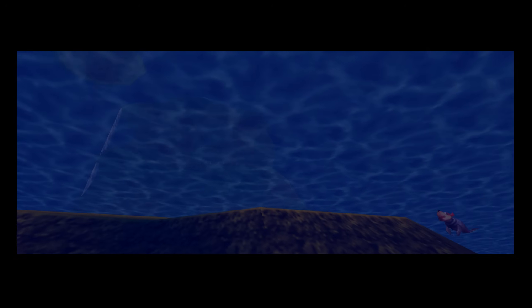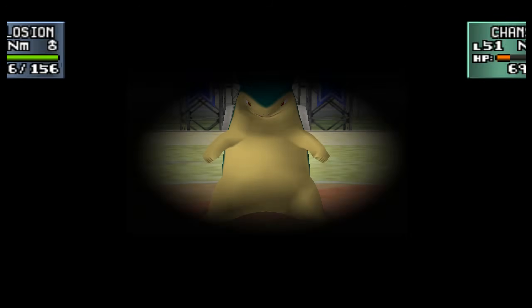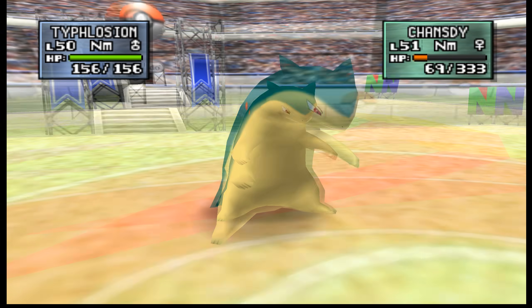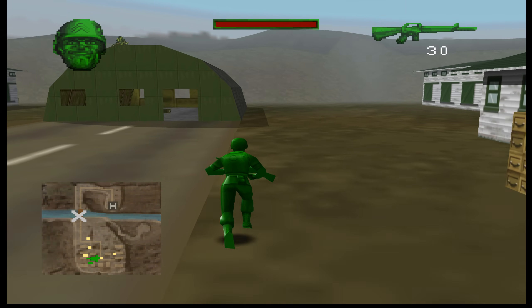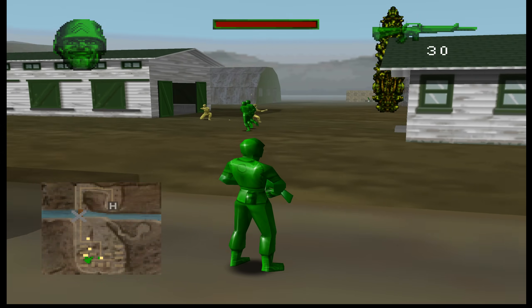The N64's true powerhouse was the aforementioned Reality Coprocessor, developed in collaboration with Silicon Graphics, otherwise known as SGI. The chip ran at a 62 MHz clock speed, which may sound minuscule compared to today, but at the time it was pretty high and held the title for the highest clock speed of all 5th generation consoles when it came to the graphics processor.